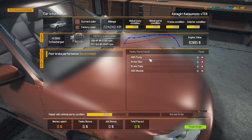Poor brake performance. It needs an ABS pump, brake discs, brake pads, and an ABS module. Repair with minimal parts — condition is 64%. Nothing else to know, so let's get started.